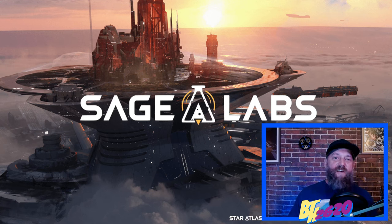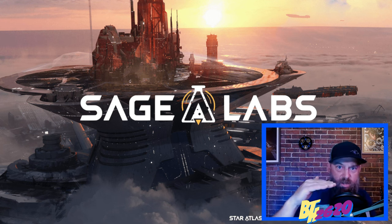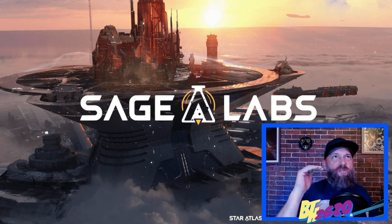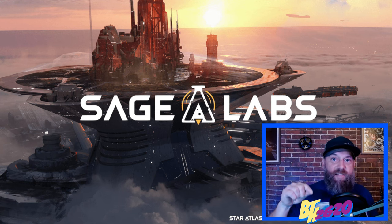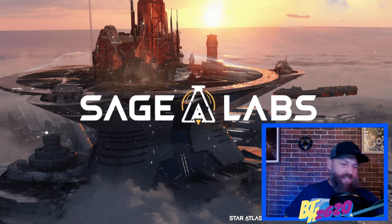What's up captains and cadets! We have our air bike fleet that we made in the last video. Now it's time to do something with it — we're going to fly to a starbase, mine some copper ore, bring it back to the central space station, and then in the next video we'll craft that copper ore into ammo. Let's go do some mining.